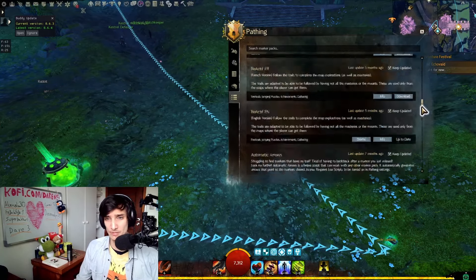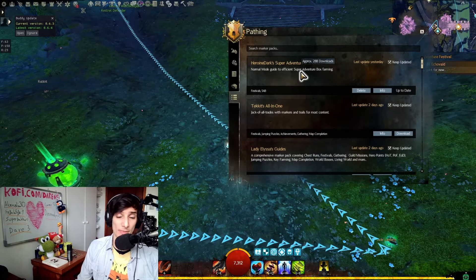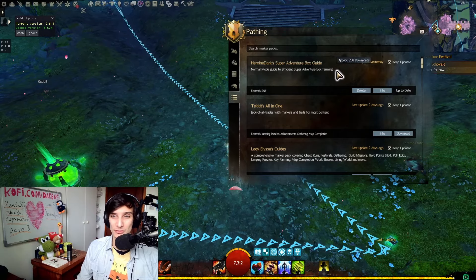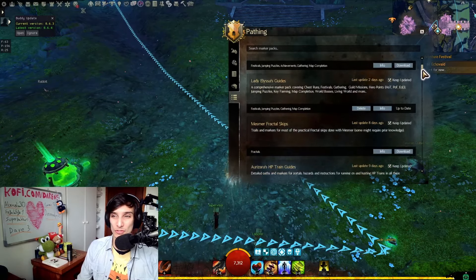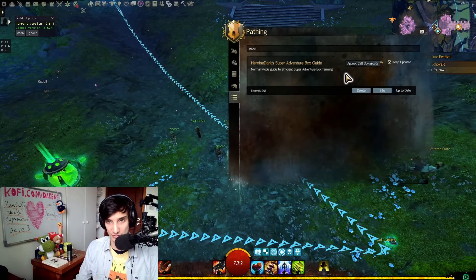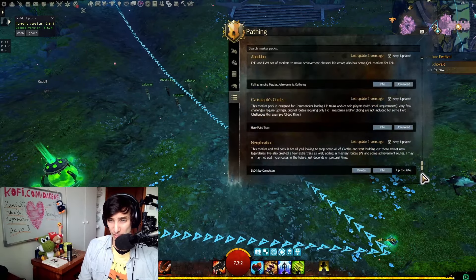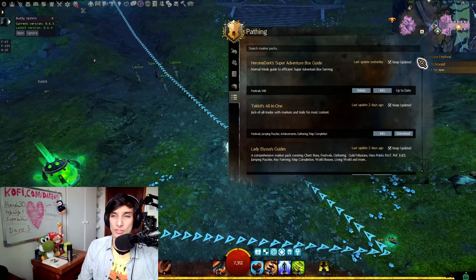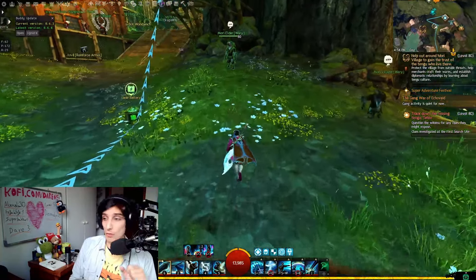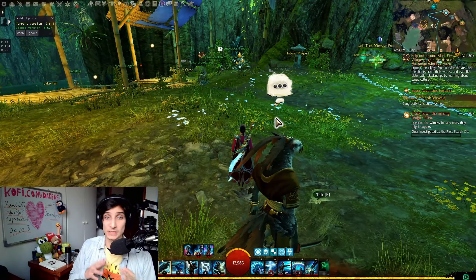Now, which are the very good path sets? All of them have a bit of a description on what they're used for. For example, Heroines Darks has a super adventure box guide — it gives you a normal mode guide to efficient SAB farming. Depending on what you enjoy and need, you can search right here. I've tried almost all of them and know which are the best for each situation. We'll start with open world packs covering achievements, map completion, hero points, fishing, and all that.